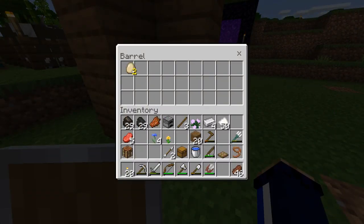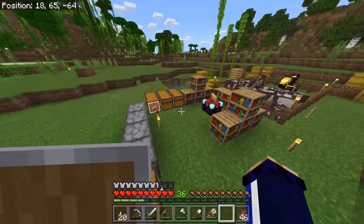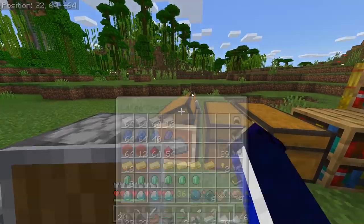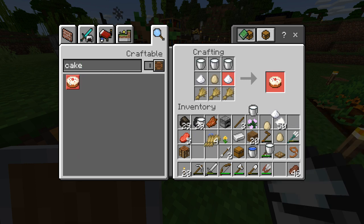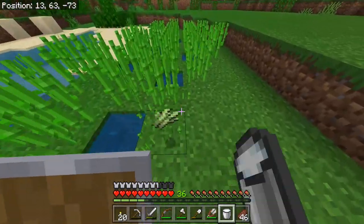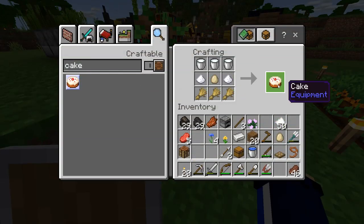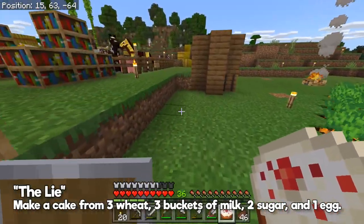Our friend the chicken has given us an egg or two, so we can finally get the achievement for making a cake. I'll need to grab some sugar — I think I even got some from witches, but we got plenty of sugar cane nearby as well. We need to get three buckets of milk. It's two sugar and one egg — I always thought you needed two eggs when in fact you only needed one. But nevermind, that is cake. The lie is real.